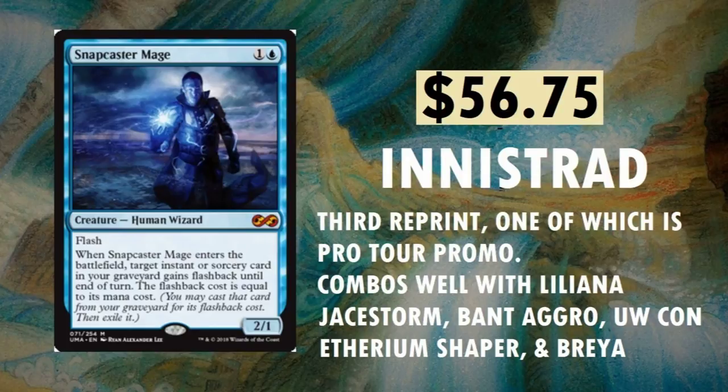Snapcaster Mage, $56.75 from Innistrad. Third reprint, one of which was a Pro Tour promo. You can find it in JStorm, Faeries, UW Control, Ethereum Shaper, and Brea. You'll notice a lot of overlap — Brea, JStorm, Faeries, and Ethereum Shaper appear constantly. There are at least eight cards on this top 25 list that fit into those decks. Snapcaster Mage is an amazing card, and they kept the original artwork. Really neat.